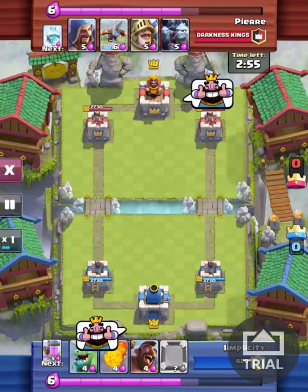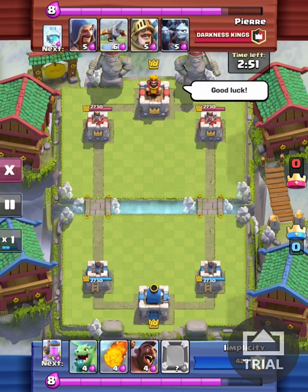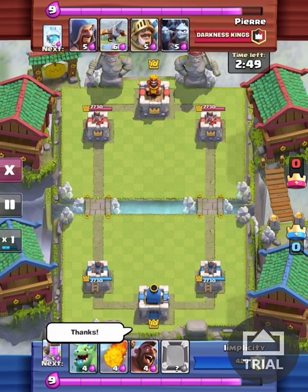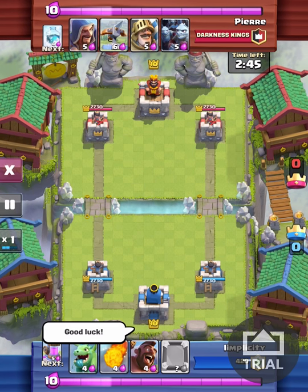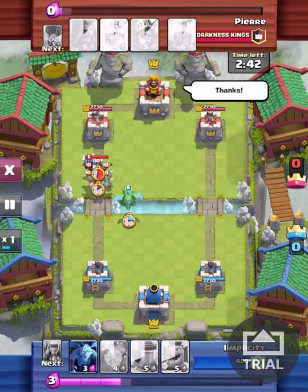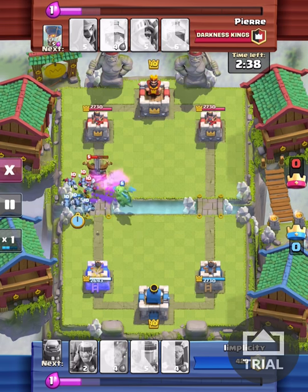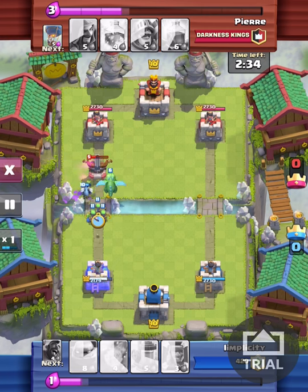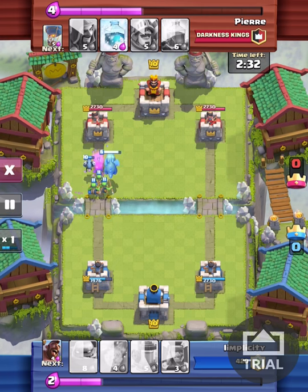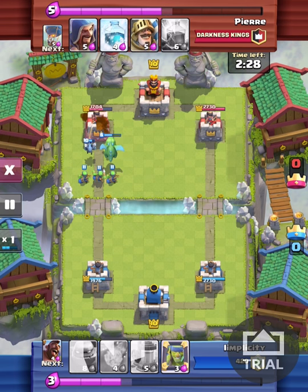Every time, we're going to wait for the elixir bar to fill right up. Right off the hop, I don't start with an Elixir Pump, which I usually like to start with, so I'm going to go with Hog to rush in and try to get that Elixir Pump up. He drops an X-Bow, which my Hog goes to work on instantly. My Dragon goes to work on those Minions. He usually defends the X-Bow with Minion Horde, so I drop Spear Goblins to back up the Dragon and the Minion for damage on the tower.